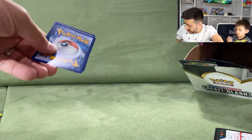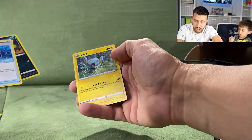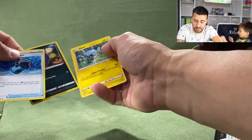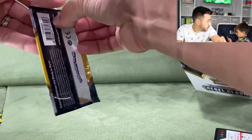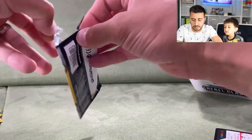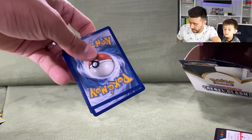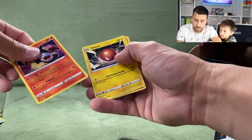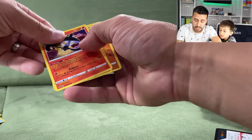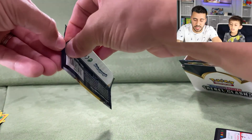So far not a whole lot of noteworthy cards. We got a Capture Energy, a Koffing, and a non-holographic Shinx. Next pack: a Lampent, a Voltorb, and a Nosepass.